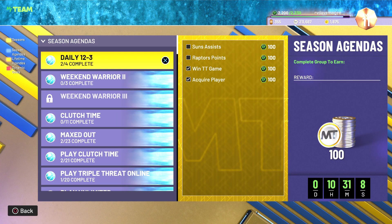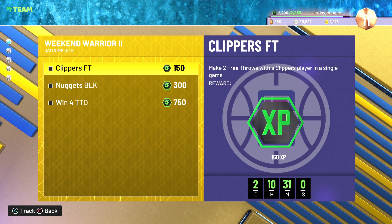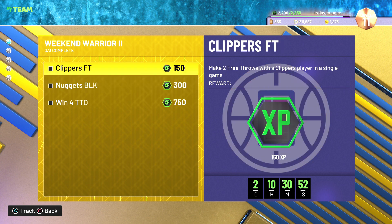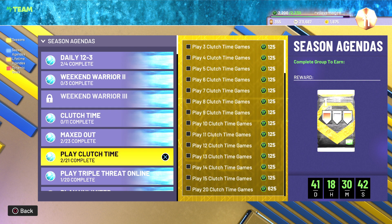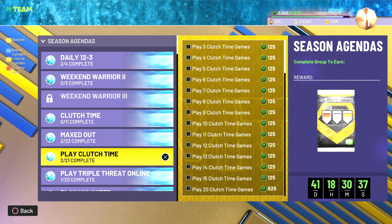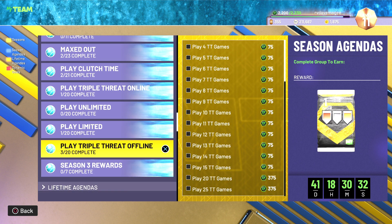Doing pretty well - played a little bit, doing alright. Done two of the dailies, done Weekend Warrior Part 1. We've got two free throws with a Clippers player in a single game, and 10 blocks with Nuggets players over multiple games - we can use Jokic for that one. And win four triple threat online games - that's doable. We have played a little bit of clutch time, ain't gonna lie, I am struggling. It's fun, it's just I've come up against sweat, so I'm not doing very well so far.